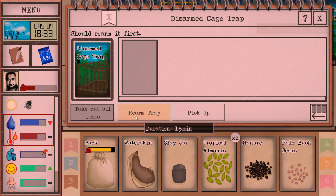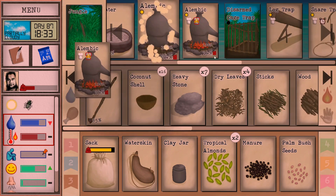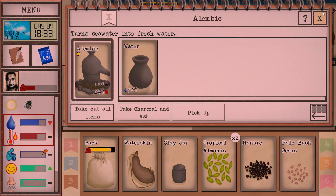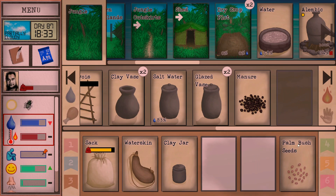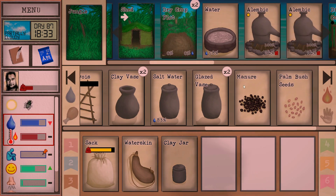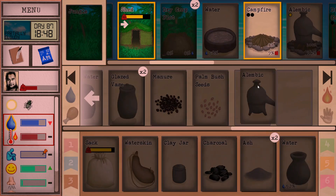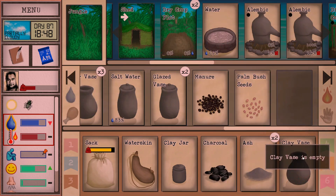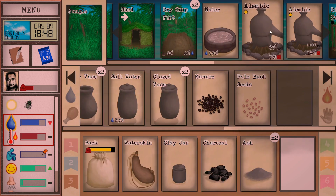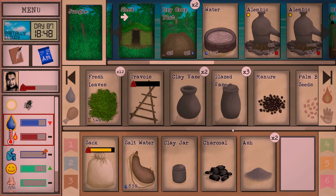I don't think we caught anything now, but we will rearm the trap. The Olympics are done — let's extinguish these so they're not just sitting here burning for no reason. Let's empty them out and drop the seeds for now. There's our dry crop plot — we can fertilize that. I'm just going to hold off though. We're keeping ourselves above 60%, almost to 70%. I'll fill us up with salt water.